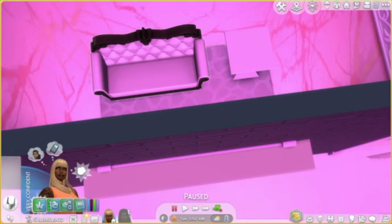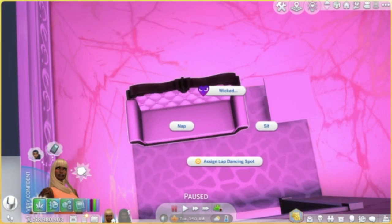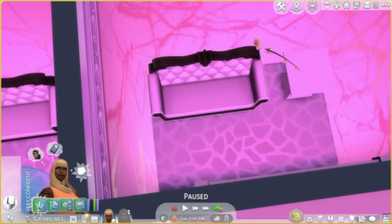Another required piece of the setup is to assign lap dancing spots. This is where your dancers are going to perform their private dances or lap dances. To do this, you just click on the furniture where you want them to dance and click assign lap dancing spot. If you change your mind, you just click the furniture and click unassign lap dancing spot.